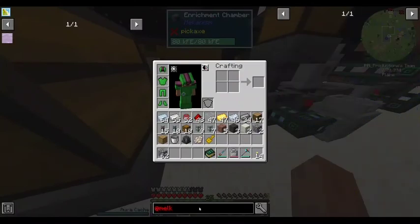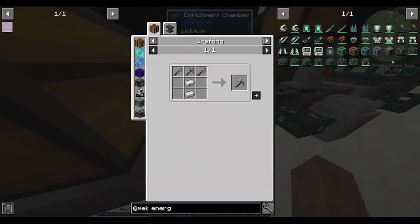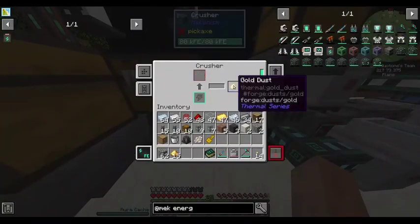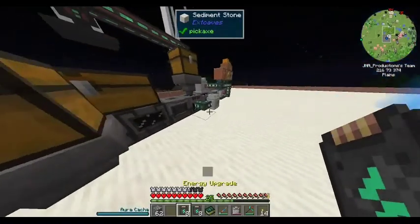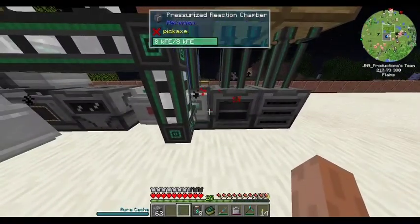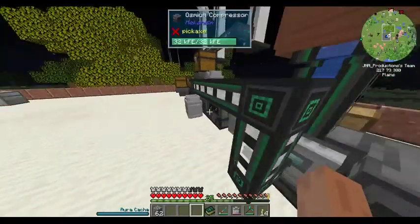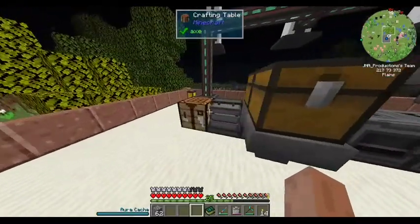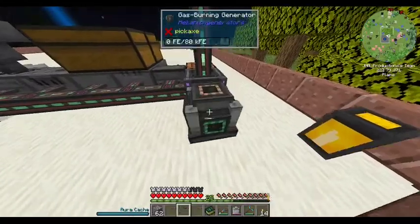Let's go ahead and make some upgrades at mech. Speed and energy upgrades — we'll turn eject back on because gold actually enriches. I don't think I'll need speed upgrades here, but I'll use them eventually. Right back here will be the gas-burning generator.